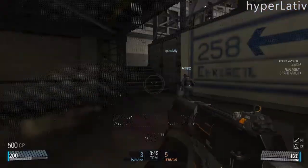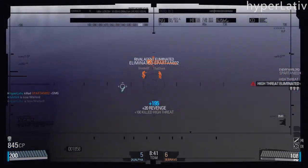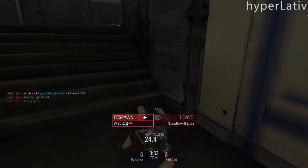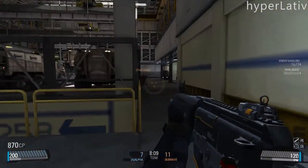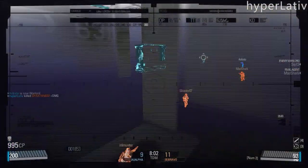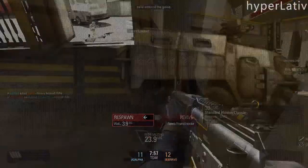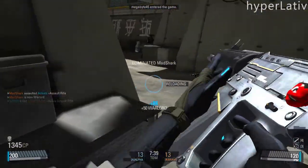This game is a free-to-play game which you can download from PlayBlacklight — the link will be in the description. It's supported by microtransactions, and for a free-to-play game it's actually quite solid. It feels very much like Call of Duty. It's based on the Unreal Engine, it's a proven engine, and the feeling of the game is very good. Because some free-to-play games like Battlefield Play for Free feel kind of wrong — they feel cheap. But this game feels almost AAA, I have to say.